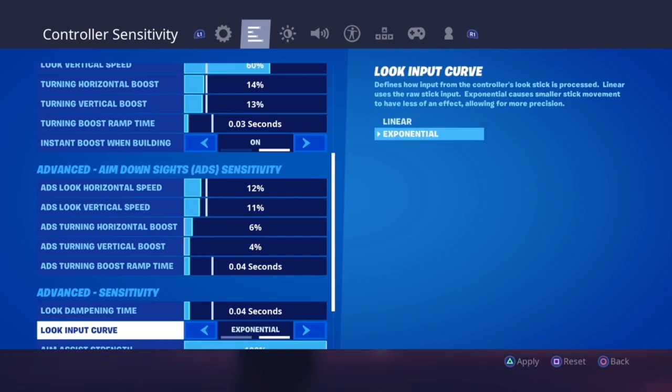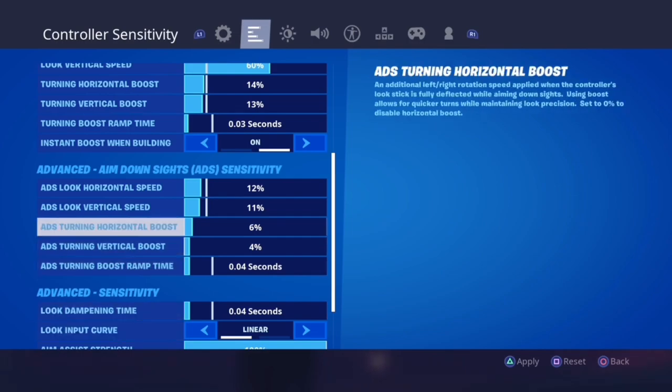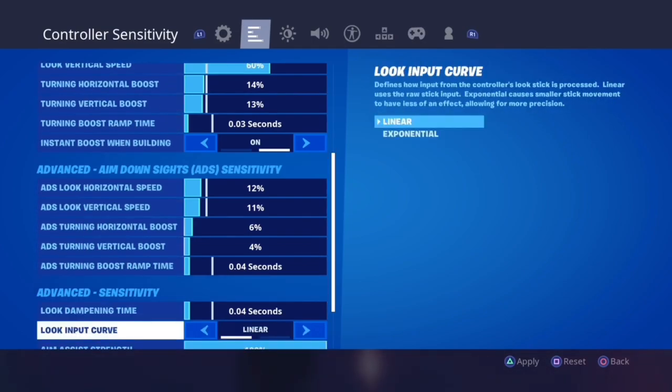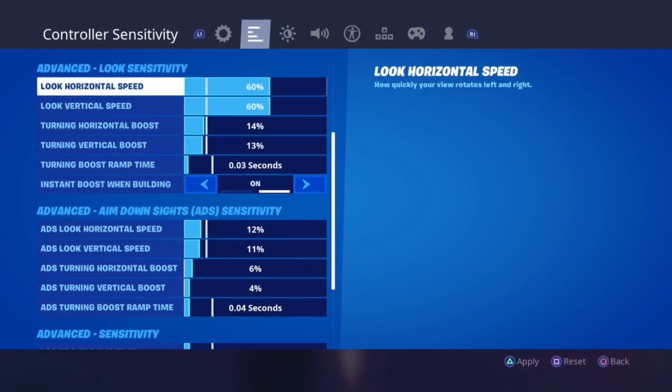The first setting is look input curve. By default it's set to exponential, but I suggest everybody switch to linear. With linear, if your look horizontal and vertical speeds are on 60, moving your sticks will go from zero percent straight to sixty percent. With exponential, it goes from zero percent up to sixty percent incrementally, getting exponentially quicker around the halfway mark. Exponential makes you less accurate because you have 60 different percentages to get used to. Linear gives you one set percentage — it's easier to get used to one thing, making you more accurate and consistent.